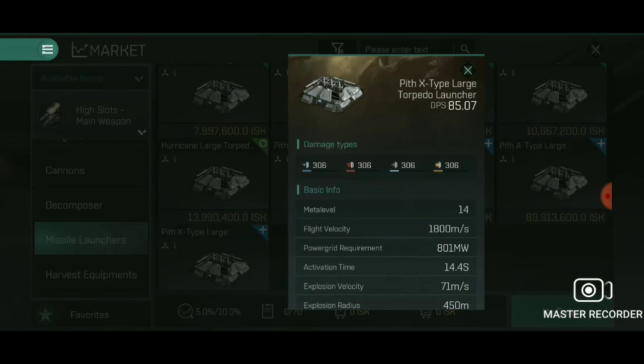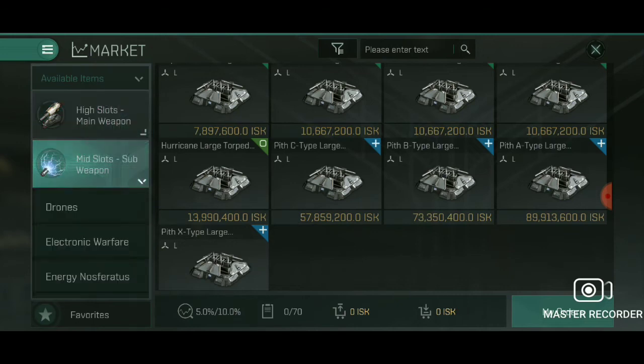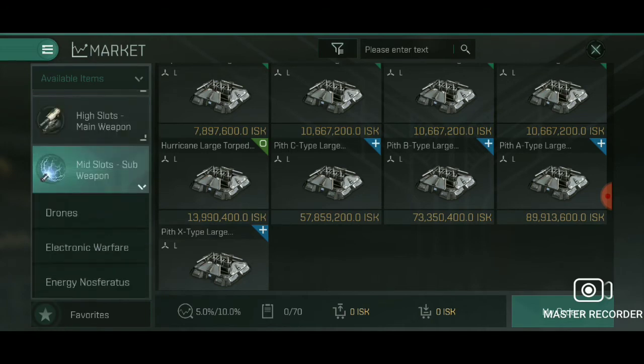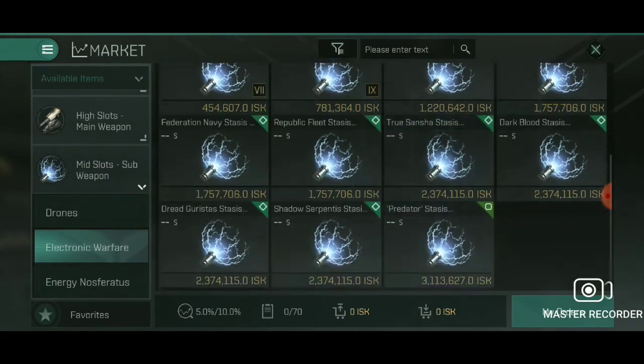Everything else is going to be for basic fittings. So 36 out of 70, plus there is the addition of your research which will push it over 100 megawatts — so you have more than 100 megawatts available. That leaves you about 70 megawatts for the rest of the ship. For the mid slots, there are two things you can do with the ship especially when it comes to PvE. Number one, you can use it with its best suited attribute in terms of electronic warfare.